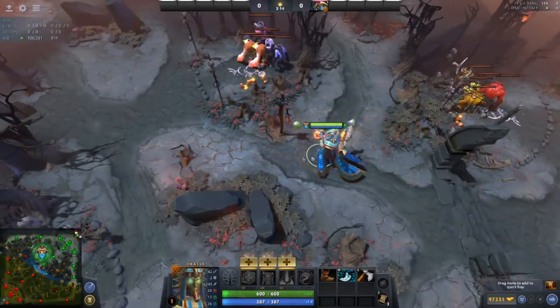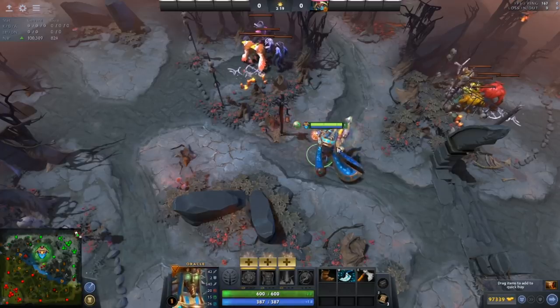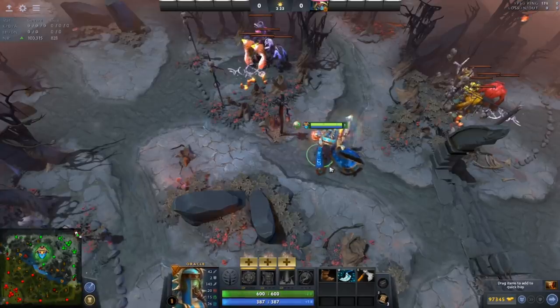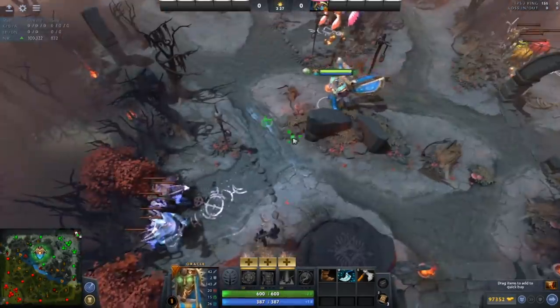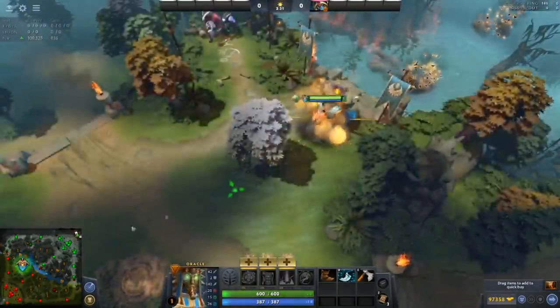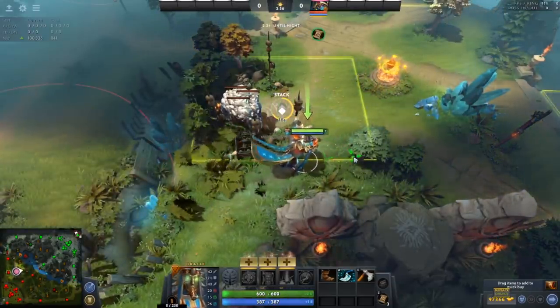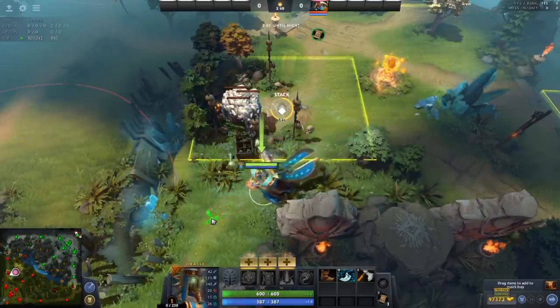When you stack camps as a support, your core can come jungle — they'll be happy, get farmed — and then you take their lane. Not only do you get gold from the 40% bounty, you get experience from the free lane. This works in many places. Husky from Four Zoomers recently cut trees at the bottom of an ancient camp because that ancient camp has such a small stacking window.